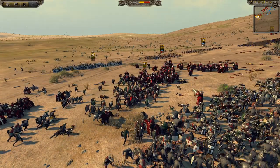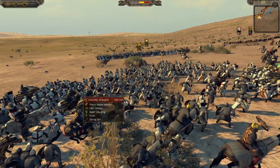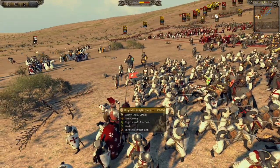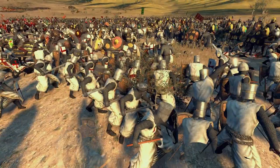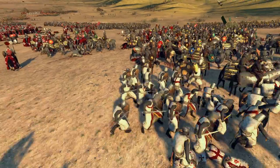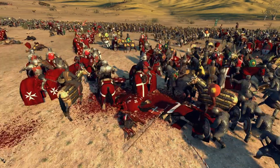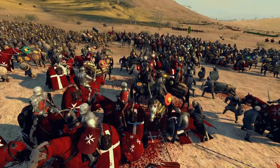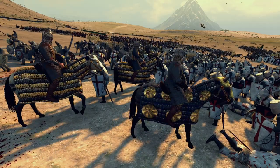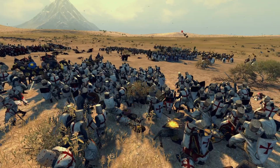Jerusalem probably should have brought a couple more Dismounted Templar Knights — at least then you'd have heavy infantry instead of medium. The Hospitaller Knights are very expensive and probably the best cavalry unit available to the Crusaders, so he's invested heavily in cavalry. He also brought gunners, which aren't cheap either — you could basically get a heavy infantry unit for the price of one of them.